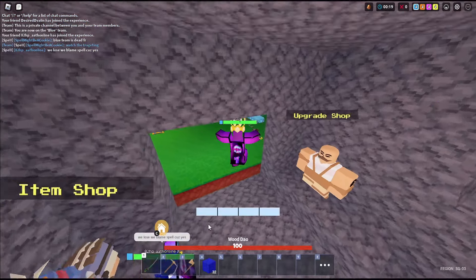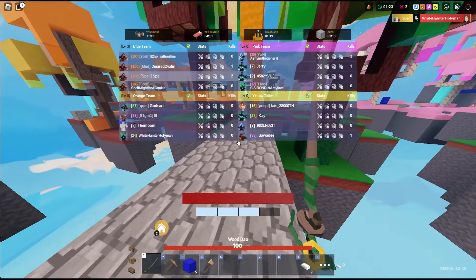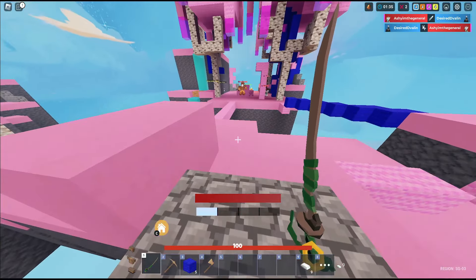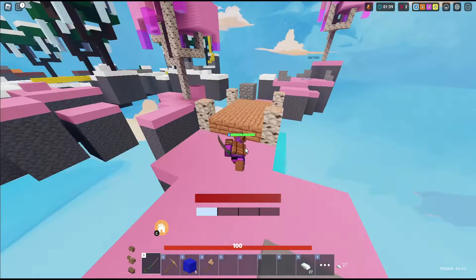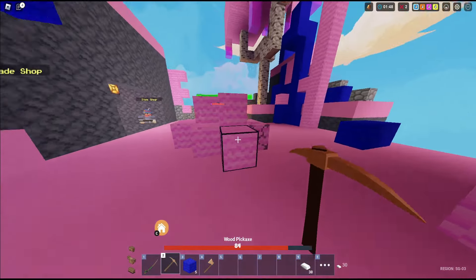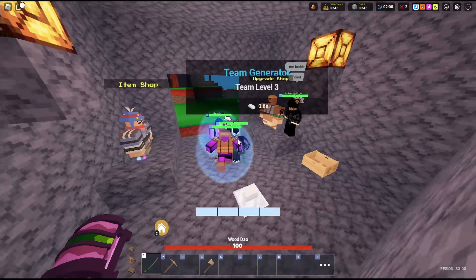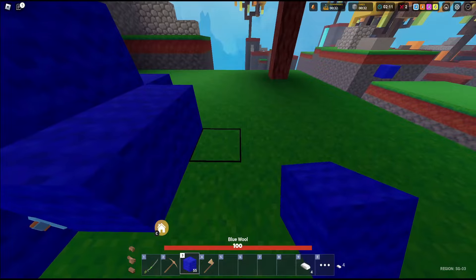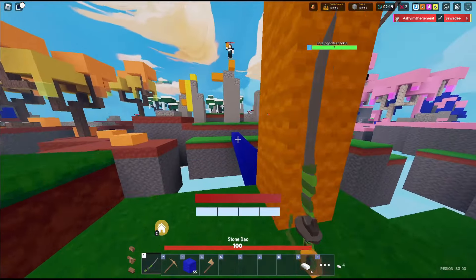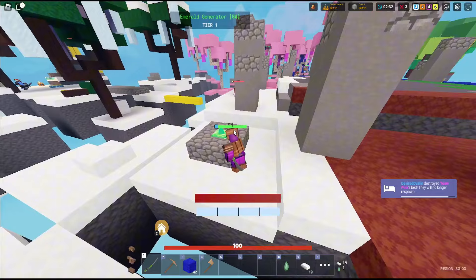I'm going to get an axe for easier bed break. He was trying to get a bed — sadly his plan failed. I'm going to get pink's bed break. The whole team is here — that'll be hard to sneak in. Using knockback. The bed is low, maybe we need to get some good armor. Nice split, guys. We're going to get targeted hard right now, so just make sure we defend our bed and don't lose it. Because if we lose it, we're dead. This guy is constantly trying to get the bed. He got the bed. GG's.